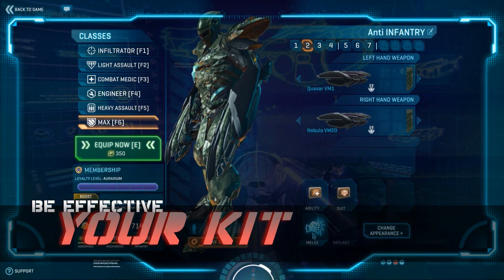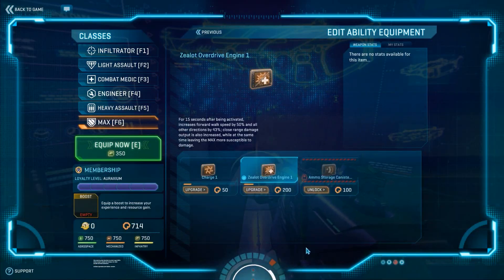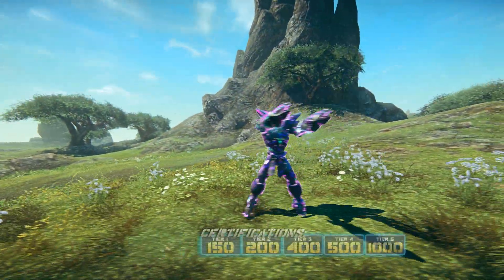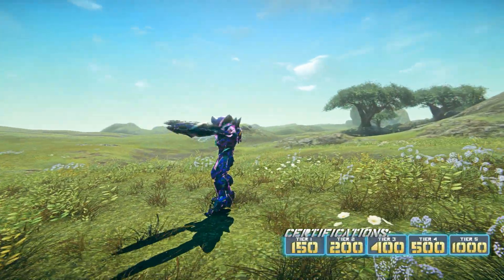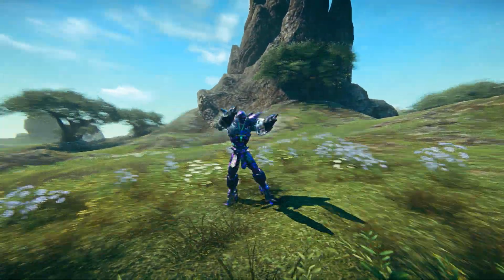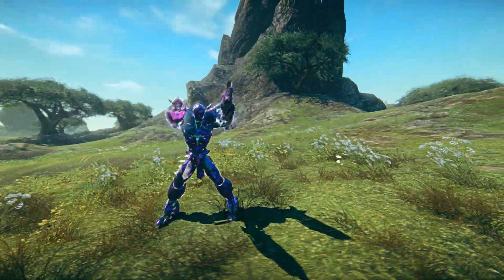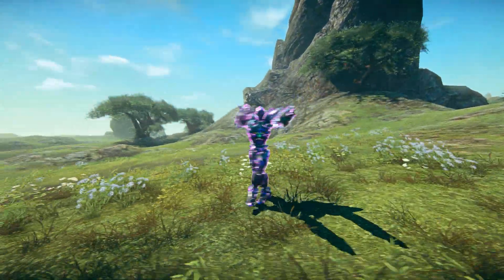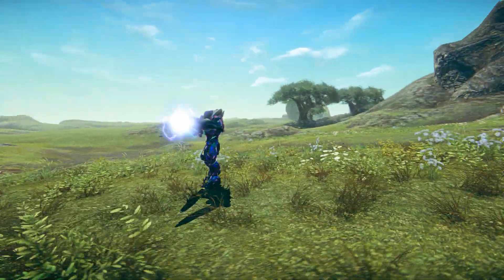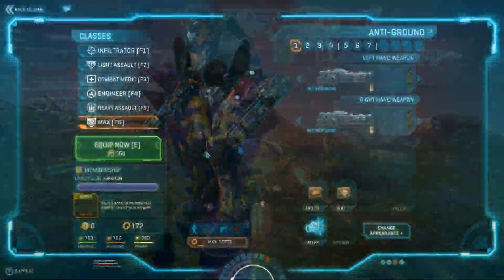So first, I'm going to tell you what makes your kit effective. Each faction's MAX is different and has its own special ability. For the Vanu Sovereignty, it is the Zealot Overdrive System, commonly referred to as ZOE. When activated, it gives the user a bonus in damage output and agility. However, it comes at the cost of your armor, so use discretion when activating it and make sure that you have ample support around you to repair you.